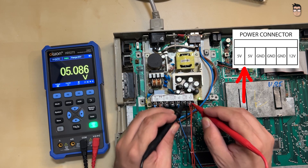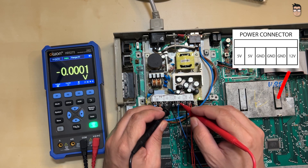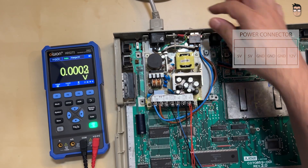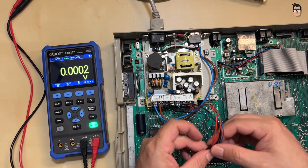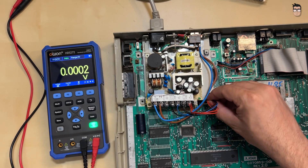First, we check the 5-volt output, then we check the 12-volt output as well. Now we can safely connect the power supply to our Atari. You can desolder the connector from the original power supply and reuse it — in my case, I decided to use a different connector instead.